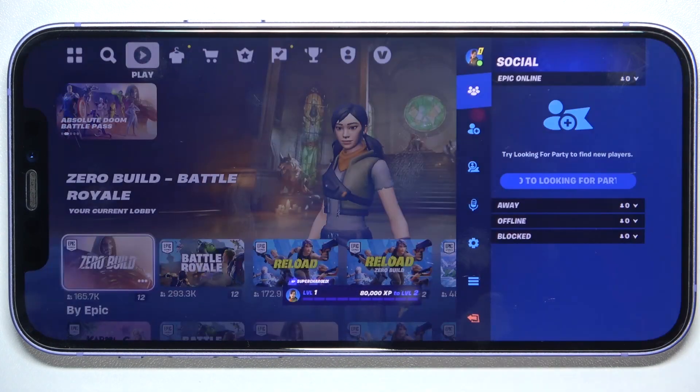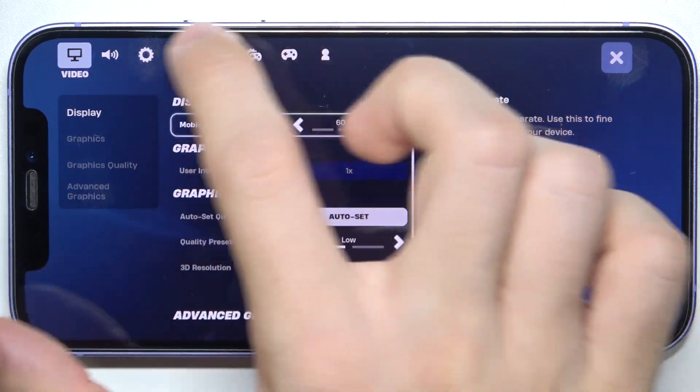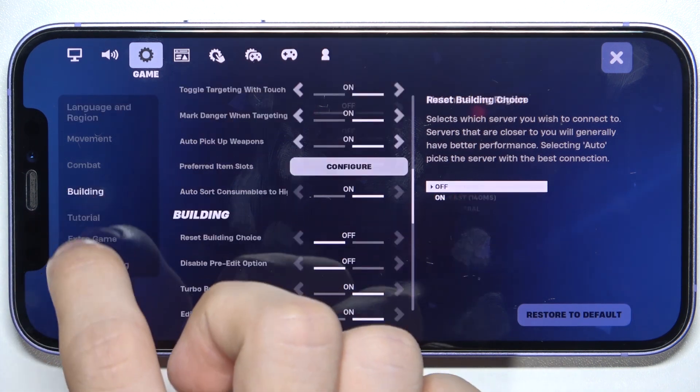To do it, click on your profile icon in the top right corner, then click on settings, then go to the game tab, and now building.